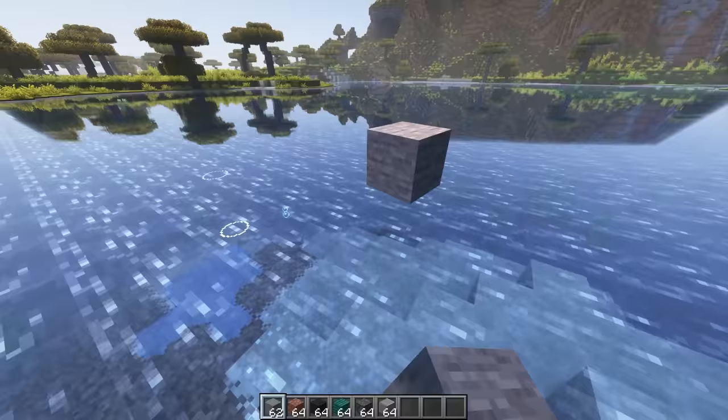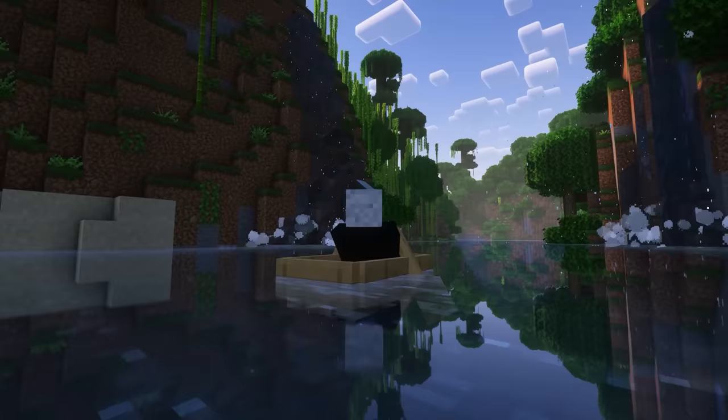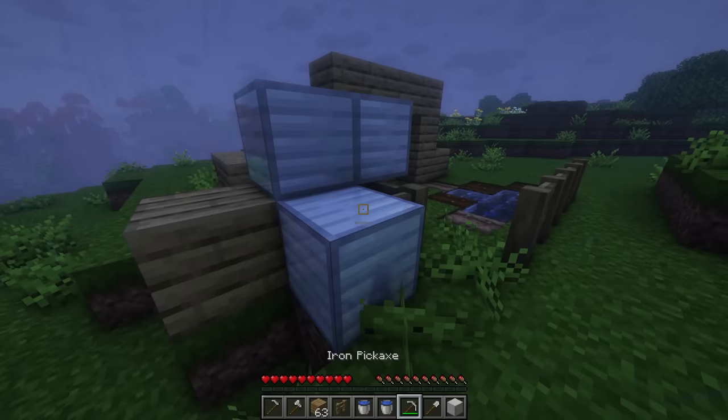For the last of our client-side mods, I've installed Effective, which adds several very satisfying water-based effects to the game. Now you'll get some really nice visual effects when pretty much anything falls into water, and waterfalls appear much more powerful as water splashes everywhere. This mod also has built-in waterfall sound effects, although I think Dynamic Surroundings does it just a bit better, so I've just gone ahead and muted these.